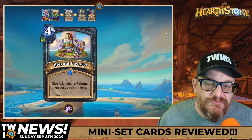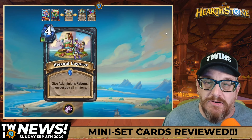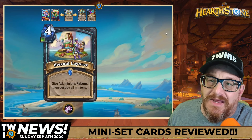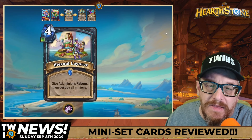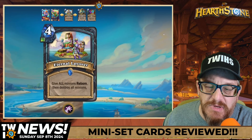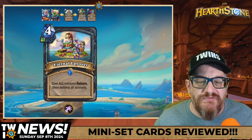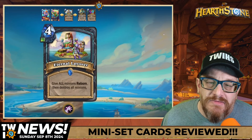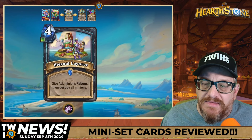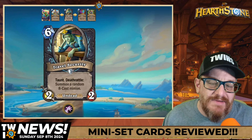Let's talk about Death Knight first. Death Knight is in a little bit of trouble right now — they don't have a lot of decks that are super viable competitive enough to get you above bronze through gold. These cards for Death Knight — I don't see the synergy yet in the current decks. Four mana Eternal Layover — and don't forget Warlock can play this as well — gives all minions Reborn then destroys all minions. It's an Unholy rune and there might be some possibility with this one.